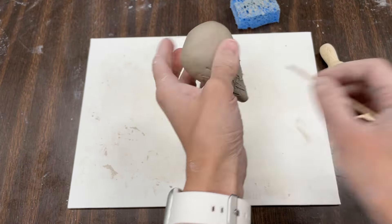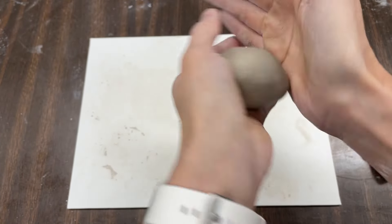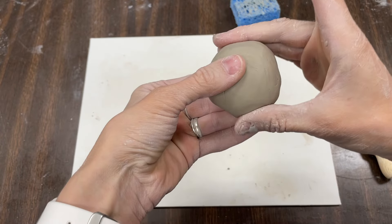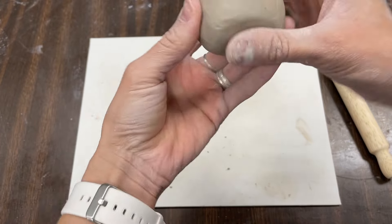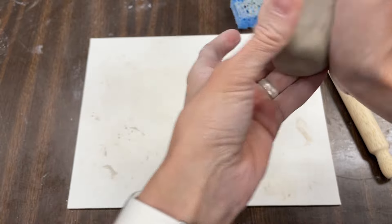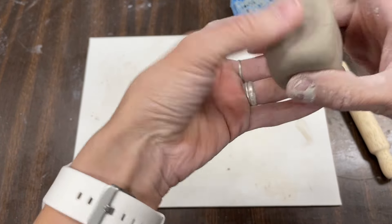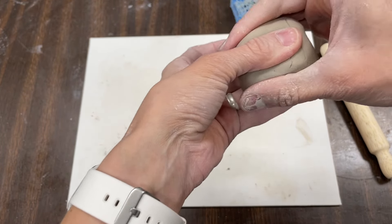Let's make another shape. Roll it back into a ball. This time let's try squeezing the sides — squeeze, or maybe it's more of a pinch — and I'm rotating it. I'm trying to make a cube. This shape's a little harder to make. It's not being squared; it's turning more into a rectangular prism.